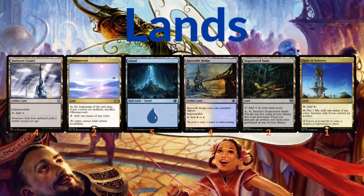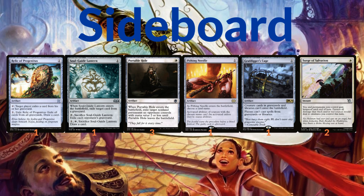Two copies of Sequestered Stash, which can be sacrificed to mill the top five cards of your library into your graveyard, then you may put an artifact card from your graveyard on top of your library. We have one copy of Spire of Industry, which lets you pay one life to add one mana of any color, but you can only cast artifacts with this mana.